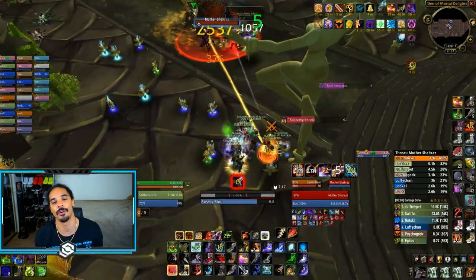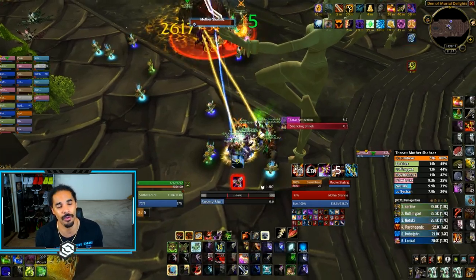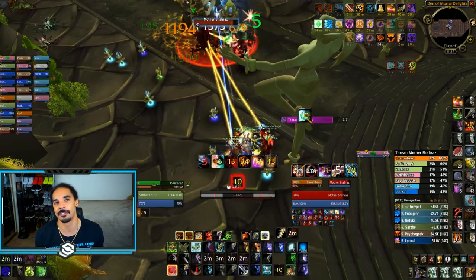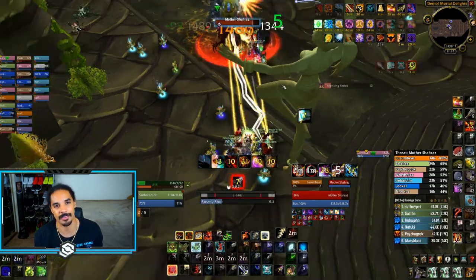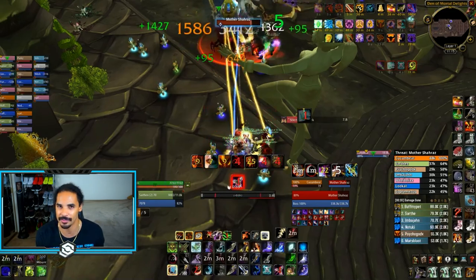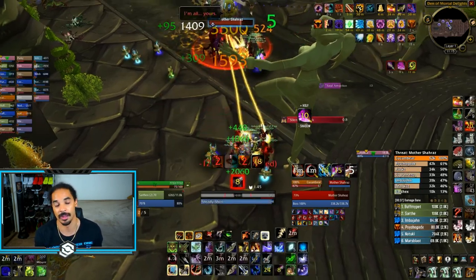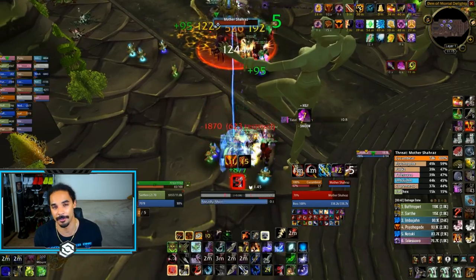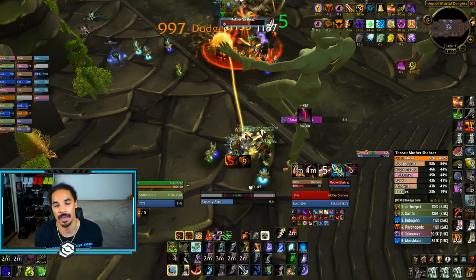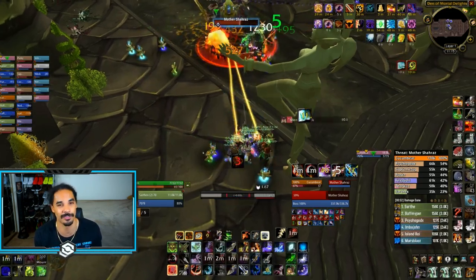Mother Shahraz. This is the next fight where you start using Demon Slaying instead of agility elixir — a huge DPS boost, so always use it. The best advice to parse well is using as little shadow resistance as you can and hoping for good RNG, though in a speed running guild you obviously have to stay alive. The best pieces to use are the neck, the cloak, and goblin rocket boots — that should be enough to survive almost all situations along with health stones.